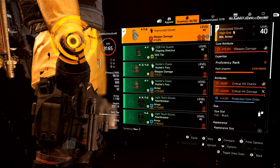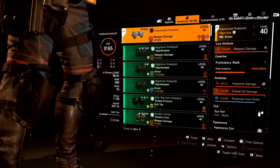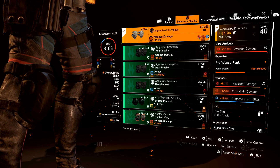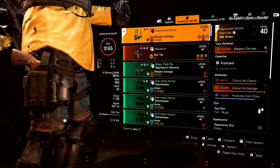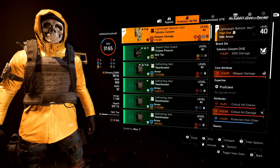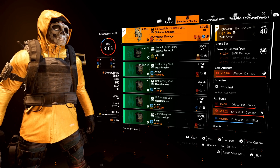Here are the gloves: max crit chance, max crit damage, with a max weapon damage core attribute, and protection from elites for the mod. The improvised knee pads: max weapon damage, max crit damage, and 9.1% headshot damage — I would want crit chance there, but since I'm running the Lady Death I'm already near max crit chance, so that headshot damage helps the build. Another protection from elites mod. The improvised holster: 5.1% crit chance, max crit damage, max weapon damage, with a protection from elites mod. And finally the Sokolov Concern chest piece — the brand set bonus gives me 10% SMG damage. It comes with max weapon damage, max crit damage, and 5.2% crit chance, with a protection from elites mod. Technically I have 82% protection from elites, but the max cap is 80%.